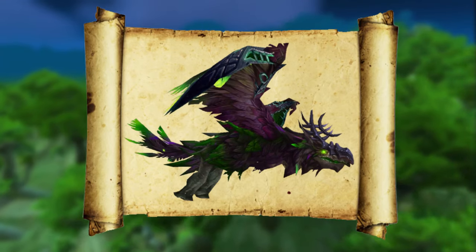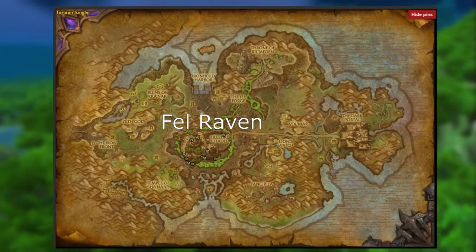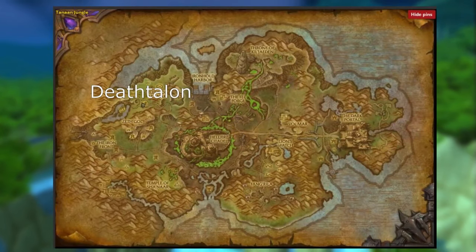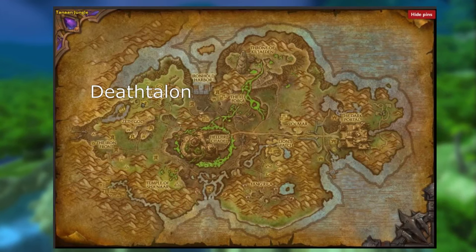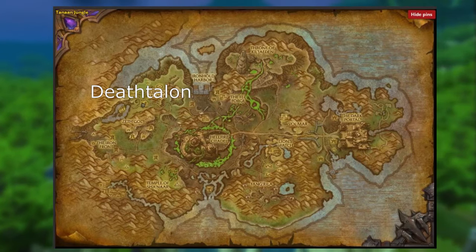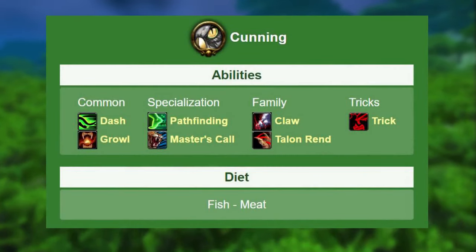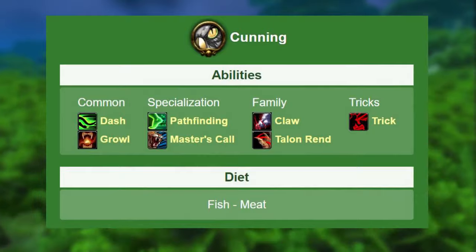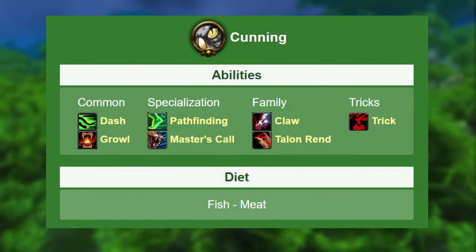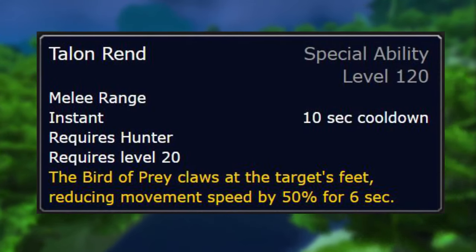You can also find it flying around the Hellfire Citadel entrance, but according to Petopia, you're better off taming one from inside the raid. There is also a named elite called Death Talon located in Tanaan Jungle. It's worth noting that if you tame Death Talon, the named elite, it's going to retain its original name. The Felraven belongs to the Cunning Pet family, classified as a Bird of Prey, giving you Pathfinding and Master's Call — increasing movement speed by 8% and freeing you from Roots and Snares. You also get the ability Talonrend, which is a slow applied periodically. Not exotic, a great pet for any hunter.